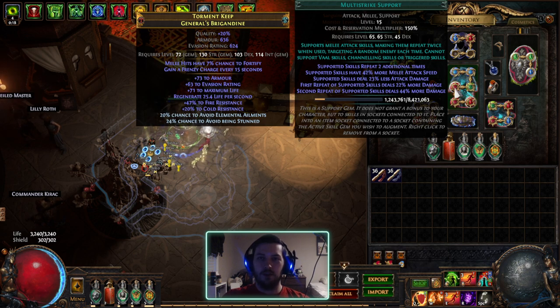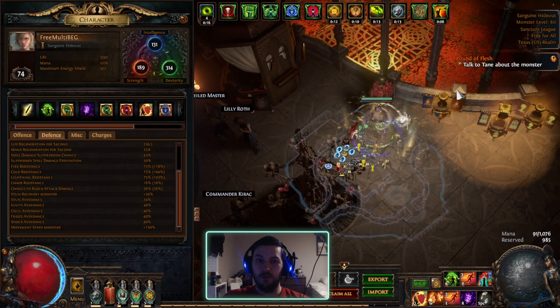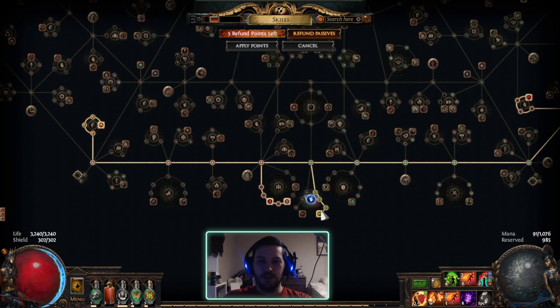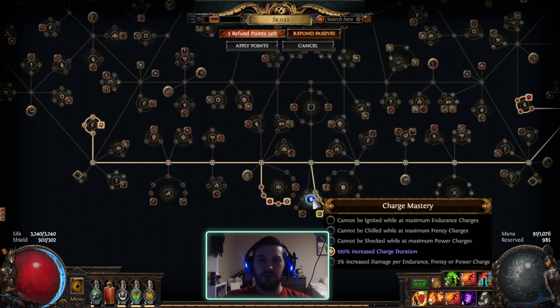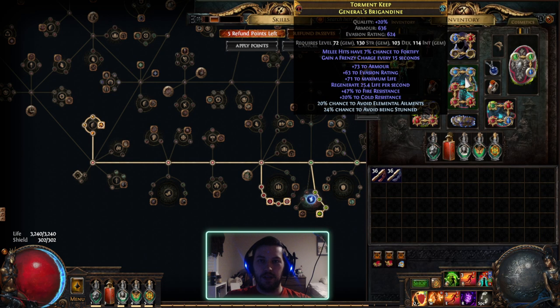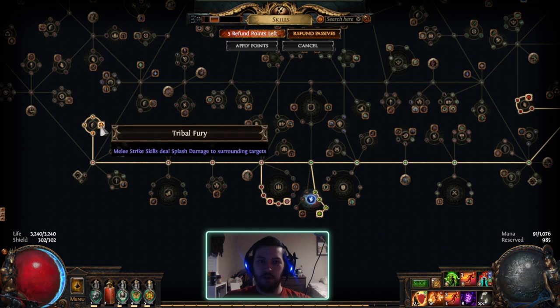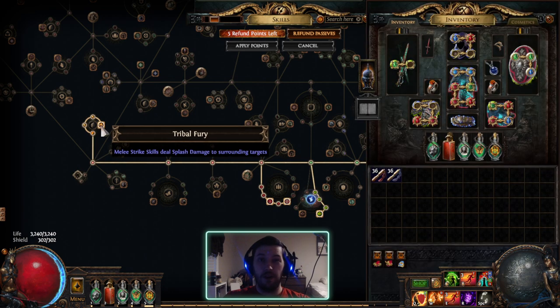Awakened Multi-Strike would obviously be much better — it's pretty much always one of, if not outright the most expensive Awakened gem, and it's because it's really, really good compared to its base form. I also have Disciple of Slaughter with increased charge duration, which used in combination with my armor means I have infinite frenzy charges. And lastly I got Tribal Fury, which gives me splash damage — it was pretty slow clearing before I got this.